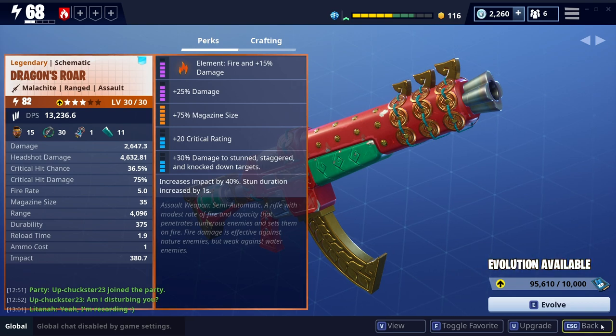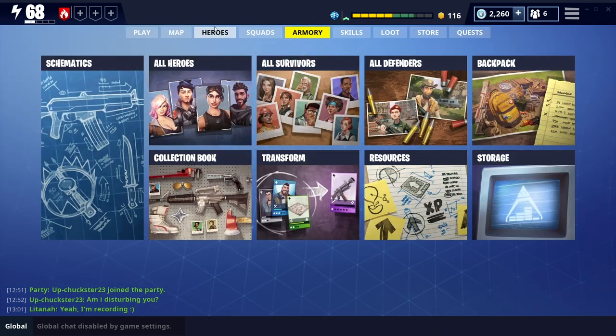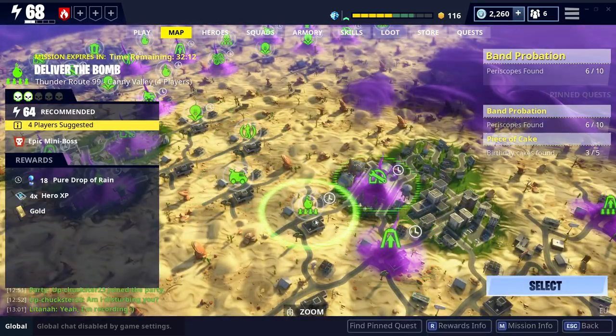Now it's a semi-automatic, which is not normally a weapon that I go for. It's a rifle with a modest rate of fire and a capacity that penetrates numerous enemies and sets them on fire. Damage is effective against all nature enemies but weak against water enemies. So we're going to jump into a mission — I'm going to use urban assault with it — and we're going to see how we get on. Stay tuned and let's see how we do.